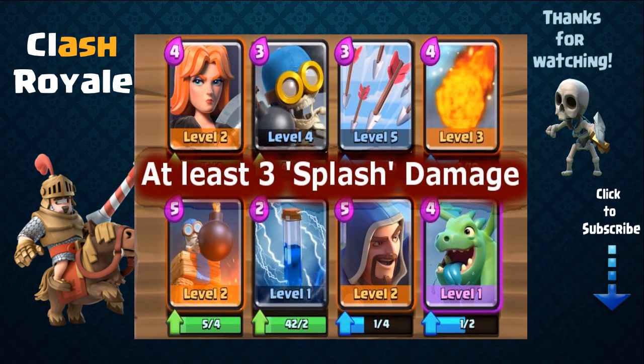Next you're gonna need at least three splash damage inflicting cards. Splash damage inflicting cards are very important for controlling large hordes of troops. Some examples include arrows, fireball, witch, baby dragon, valkyrie, bomber, wizard, the giant skeleton and its aftermath bomb damage, the bomb tower, mortar, rocket, lightning, or zap.